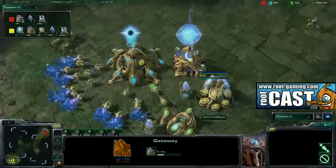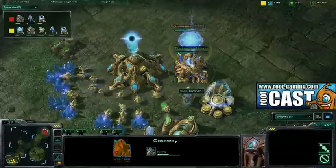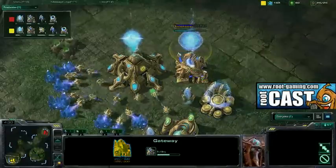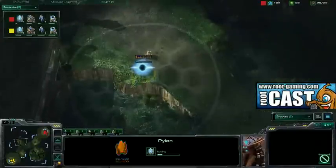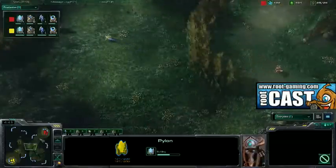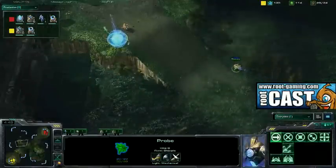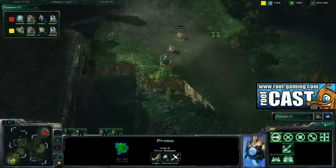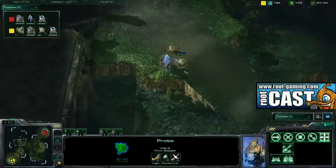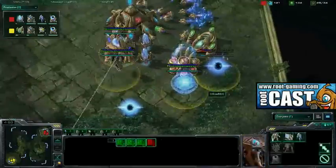The man of more with less is Kiwikaki. Kiwi's going to take his defensive positions as Mini is setting up a forward proxy Pylon. He's going to push forward with Stalkers. Going to check the southern high ground — oh, he's going to find it! Kiwi just scouts out the proxy Pylon on the high ground. Kiwi's a ninja — he can't have anything sneaked past him. He knows everything.